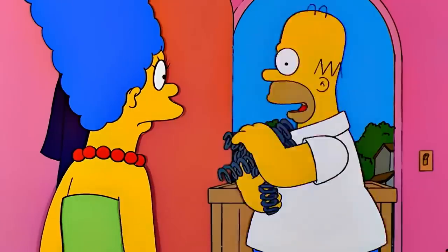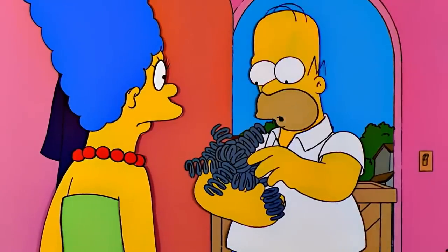This is another get-rich-quick scheme for Homer. He comes into a bunch of springs and needs to get rid of them. And when he designs this Olympic mascot made out of the springs, it shows both Homer's latent inventing and artistic skills that we see across the board with a bunch of jobs.